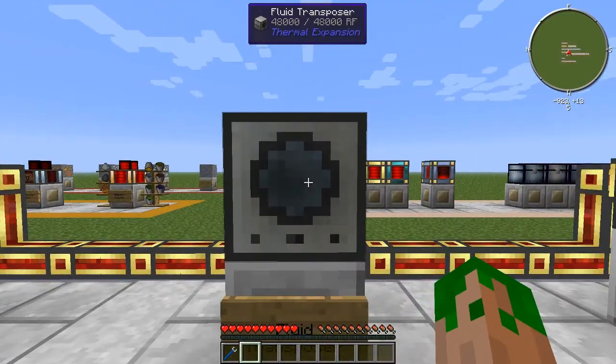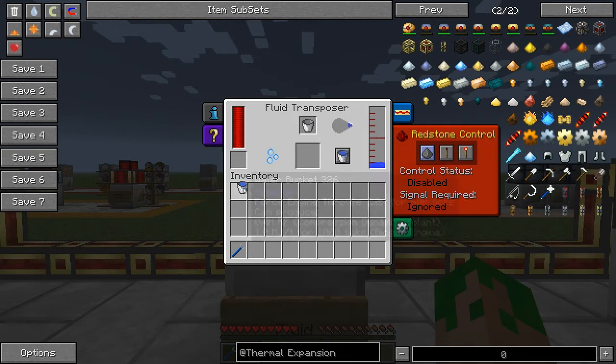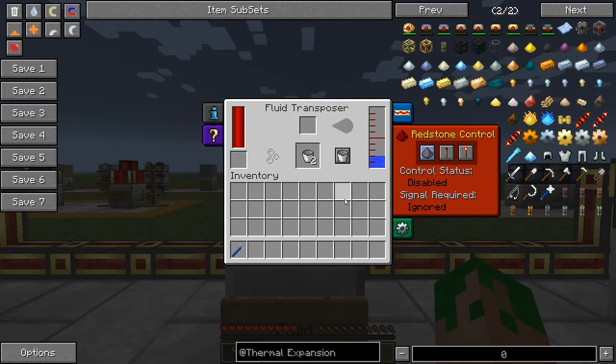Moving on, we have the fluid transposer, which does two things: it can either empty or fill — we're talking about liquids here. This is how you create the tesseract: you take the resonant ender, put it in here, and the fluid transposer sticks it into the tesseract. There are two modes: empty and fill. Think of it in terms of the transposer itself — in empty mode, it empties the transposer and gives you water buckets back. In fill mode, if you put the water buckets back in, it fills the transposer back up.